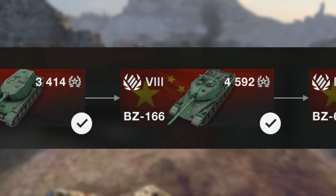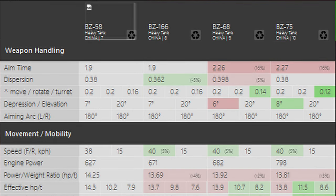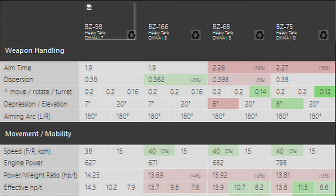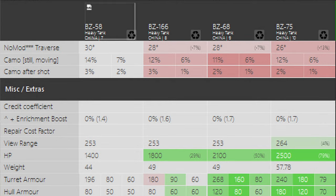To get to tier 10 you obviously have to go through the tech tree, and the good news is they're all extremely boring — because if we start at tier 7, the DPM is pretty much the same all the way up to tier 10. The alpha damage does increase gradually, and so does the penetration. Weapon handling largely stays the same, gun depression goes 7, 7, 6, 8 — not much changes. Mobility even stays mostly the same, even though the armor does increase quite a lot.